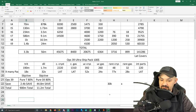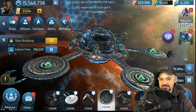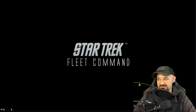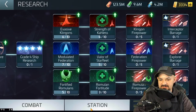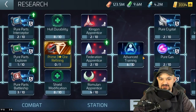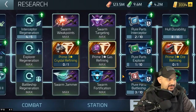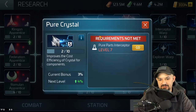I didn't take into account the research buffs, so let me pop back to the game and check. Going into research under station — looking at ship structure, which should save crystal — I'm not 100% sure if it really affects commons or any of that. There's also the interceptor-specific research and pure crystal research. The game never gives exact details on whether it applies to rare, common, or uncommon, so I left it out of the calculation.